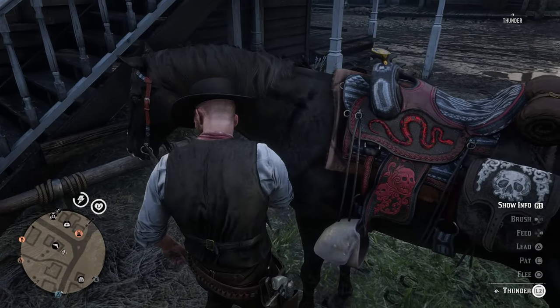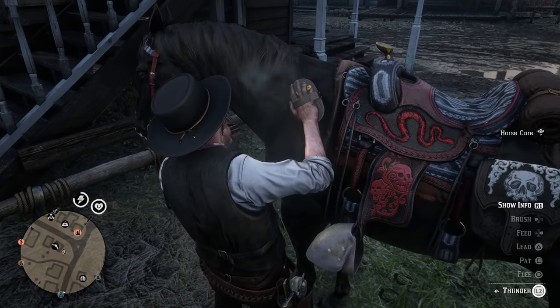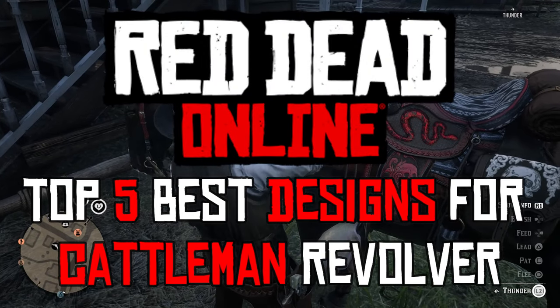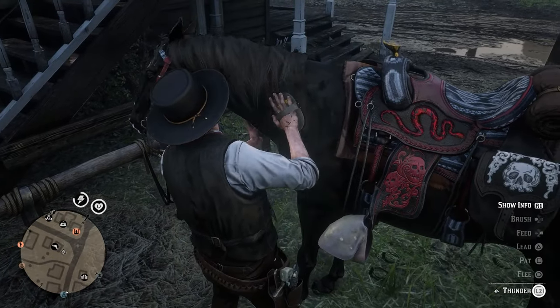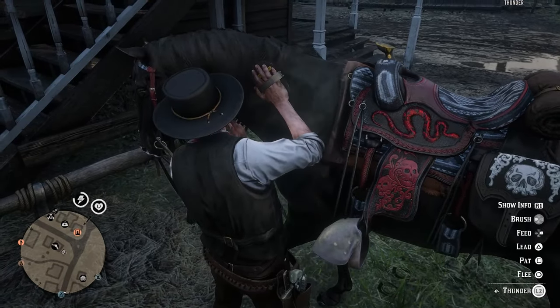Hello YouTube and welcome back to another Dare to Game video. Today we're playing Red Dead Online and we're going to be bringing you another design guide for guns. This time we're going to be doing the Cattleman Revolver — in real life, the Colt Single Action Army Revolver. Arguably the most iconic gun of the Wild West, despite not being many people's favorites in the game.